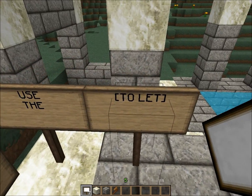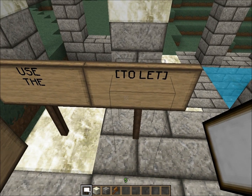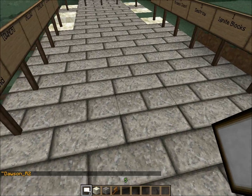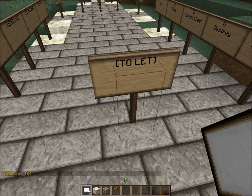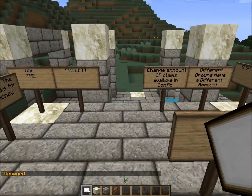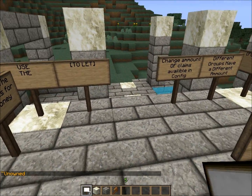This one is to allow profit. I'm not too sure how it works exactly, but you use this to let a sign — like this. Caps don't matter. I'm not really sure how that works, but it's apparently so people can rent it and stuff, and then you make a profit off of it.